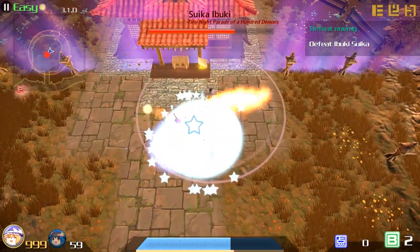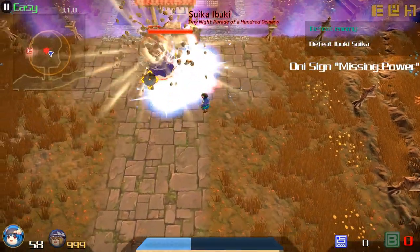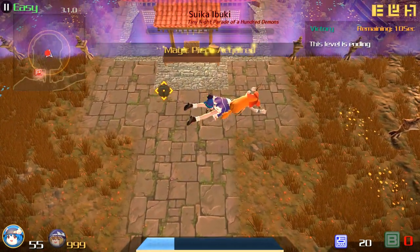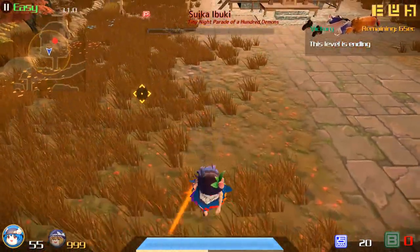Here's a boss fight against Suika. We're killing her the same way we kill all bosses — bomb spam. Already dead. Not much you can do right now except wait out the timer.